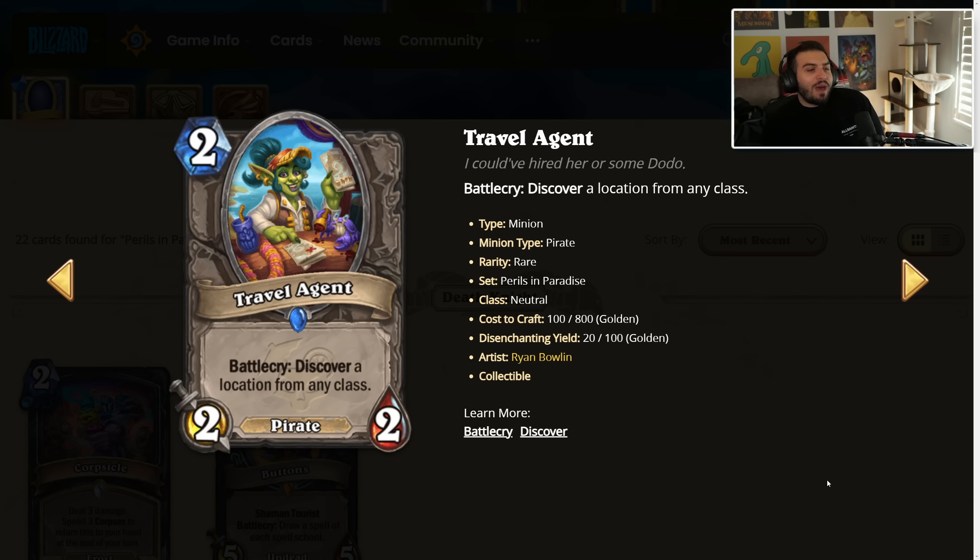Travel Agent — 2 mana, 2/2, battlecry: discover a location from any class. It's a pirate. I don't really like this card. The Druid legendary is good partly because it's in Druid and you get two random ones — contextually, discovering a location isn't horrible, but what deck do you really want this in? Maybe I'm second-guessing myself on that Druid legendary after seeing this card, because I wouldn't want to discover a location the majority of the time. A 2 mana 2/2 to get a location not in your class could be really strong if there are a lot of good locations, but I'm not sure. We'll see — because if you get the Priest location, you're feeling really, really good.